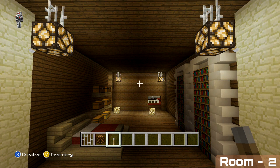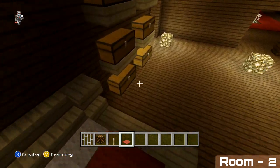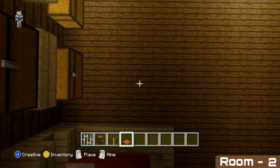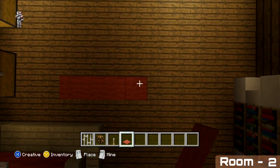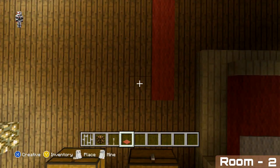The last thing to add to this room is a 5x6 rug in front of our chests. Start by coming to the third block out in front of the far left hand chest, and from here place five blocks of red carpet. Then extend them all out another five more blocks in front.